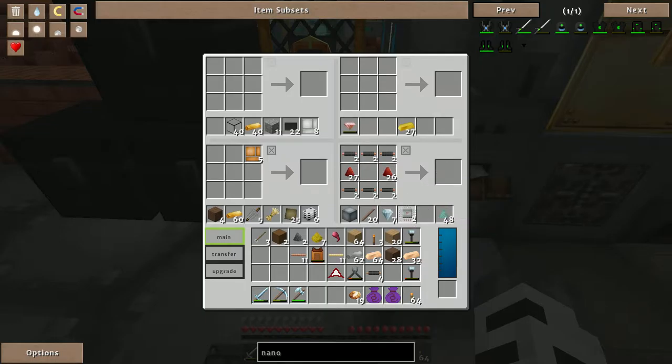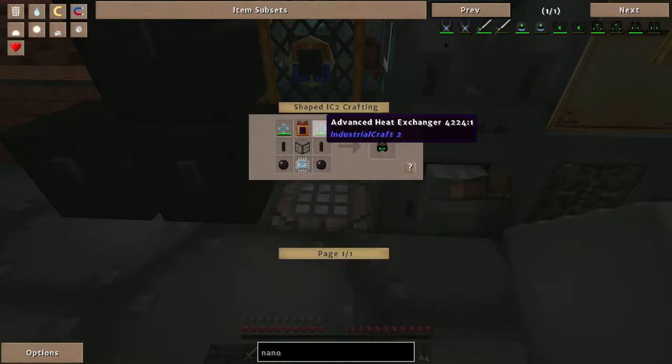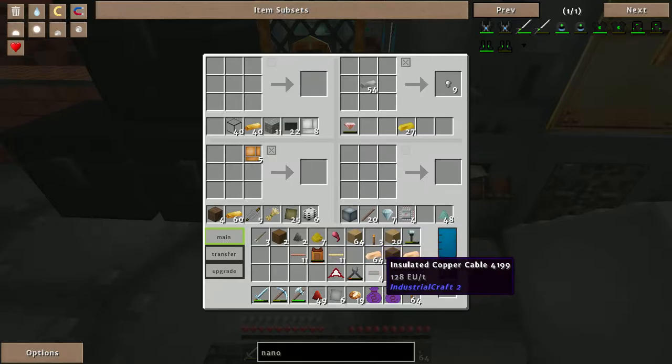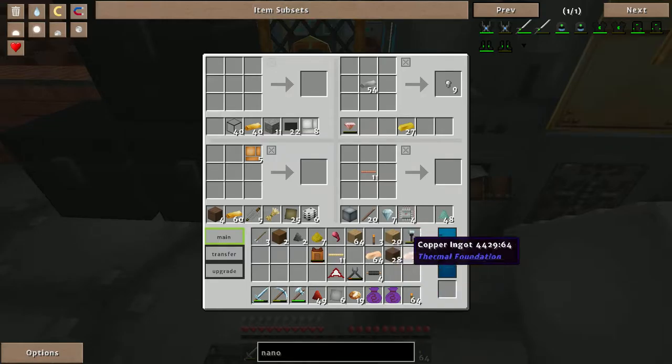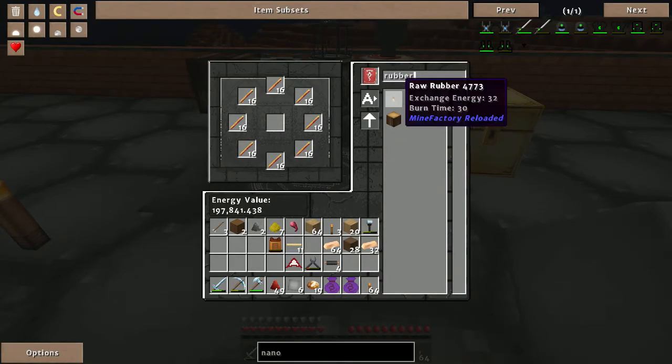I need to make some more electronic circuits. Let me just make three, four — I know I'll need at least four of them. I'm going to need two advanced heat exchangers plus another advanced circuit. Already ran out of insulated copper cables — I knew it. Rubber... where is the rubber? I don't see it anywhere — I must be out.